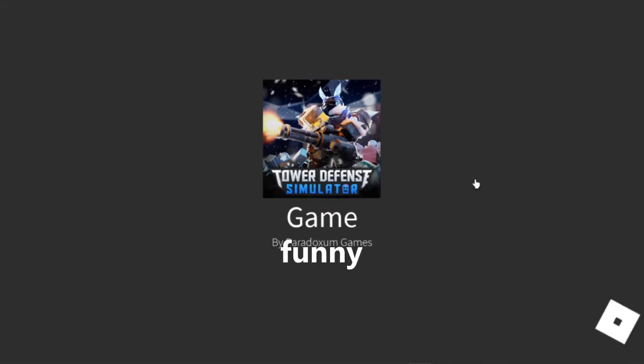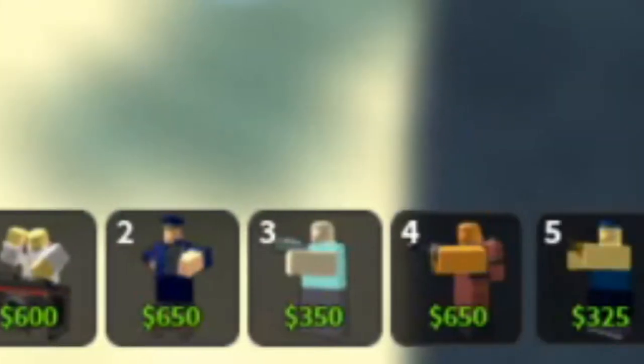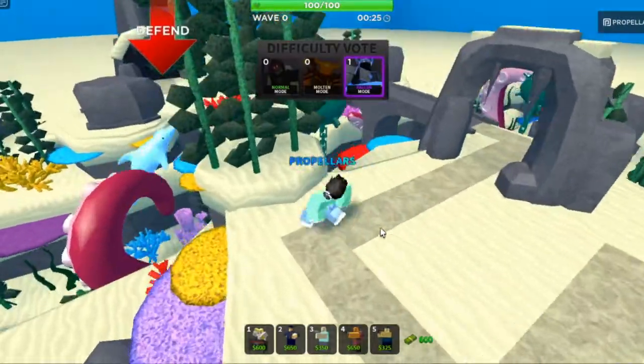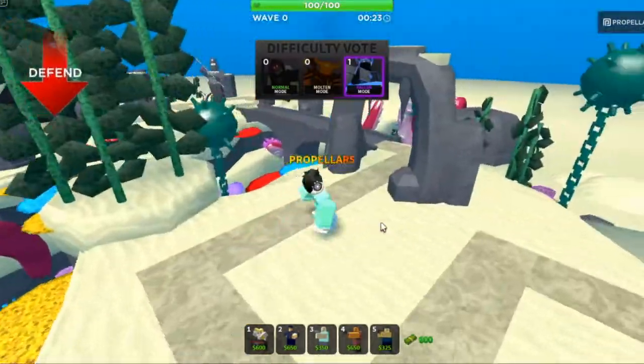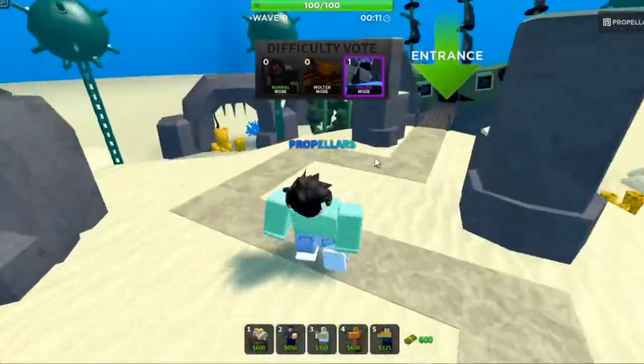All right, so this is what I call the funny challenge — I can only use support towers. I have DJ, Commander, Freezer, Pyro, Electro Shocker. I'm gonna do fall mode. If you do a challenge on multi-mode, you're really doing a challenge. Wow, this map's kind of sick actually — got a little dolphin jumping.